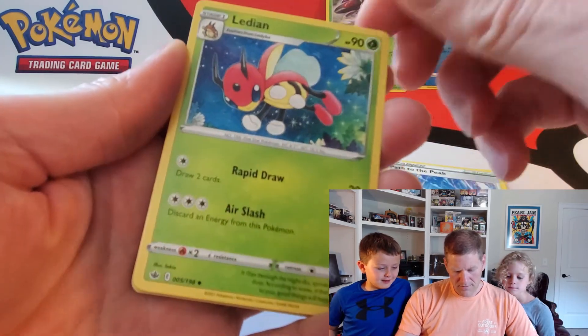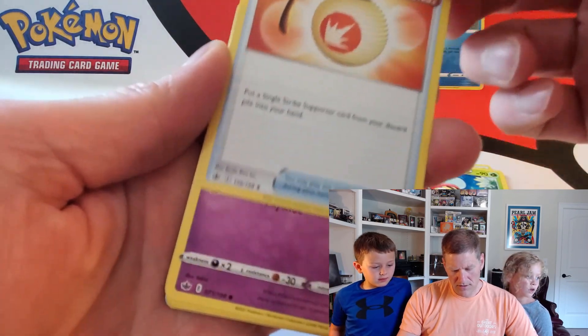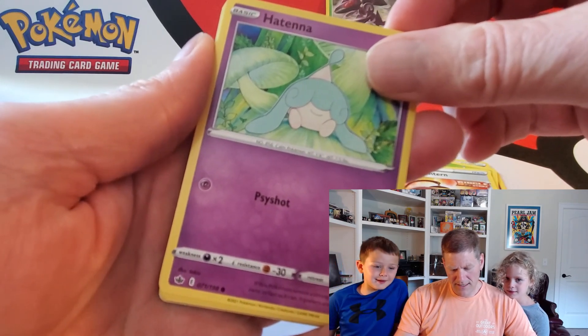We got two more. Lidayan. Welcoming Lantern. Single Strike. Really cool. Hemena. Hattina.